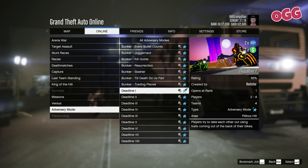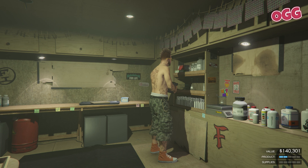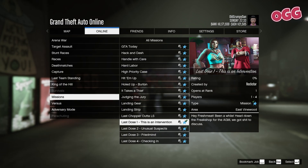Jumping on the money train for this week, we have double money and RP on Deadline — that's the one with the Tron bikes — and an additional 50% money and RP on Acid Lab sell missions, plus double the amount of supplies when doing a supply run on the Acid Lab. And it's the last week for the Last Dose Hard Mode event, with clothing unlocks.